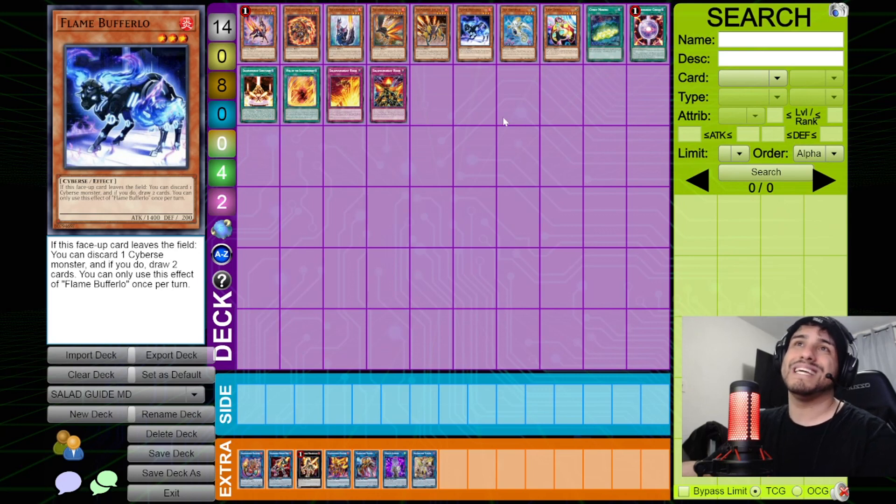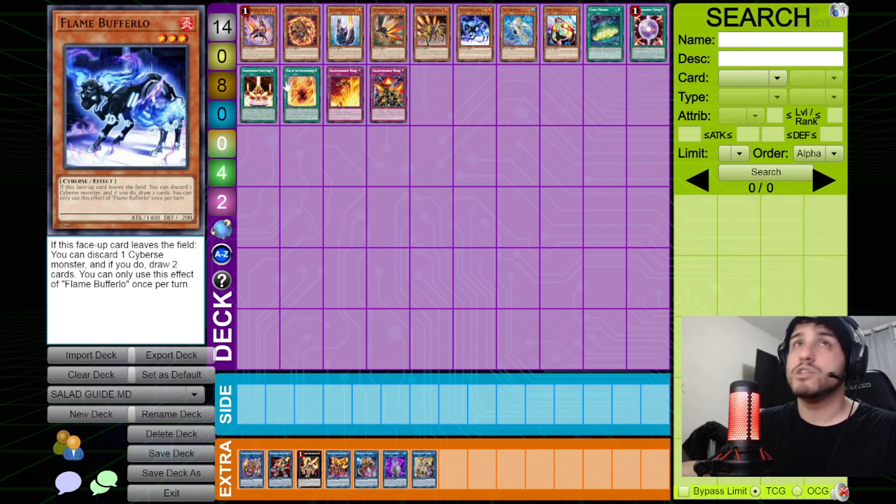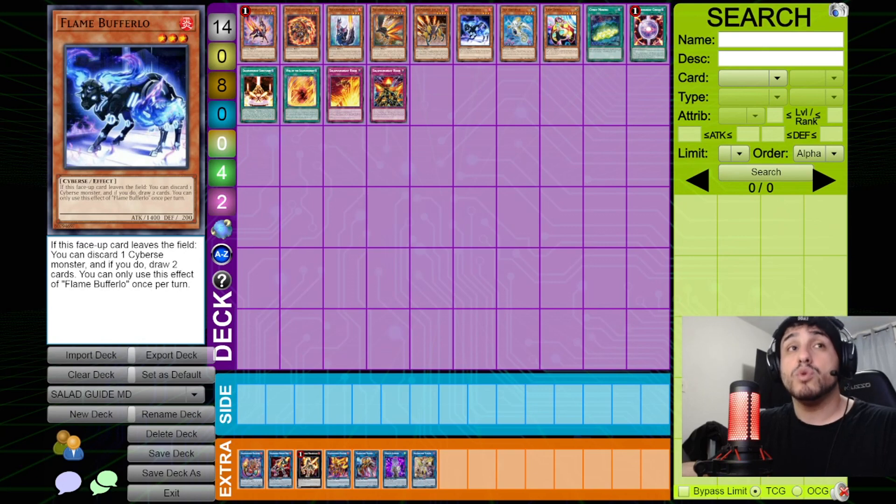Flame Buffalo is not a Salamangreat monster but is in every Salamangreat deck. If this face-up card leaves the field, you can discard one Cyberse monster — all Salamangreat monsters are Cyberse — and draw two cards. It's essentially a Pot of Greed. The discard is not a cost, so ask your opponent for a response first, then discard and draw. Even under D-Shifter where it gets banished, you can still activate the effect.